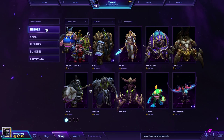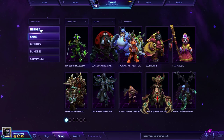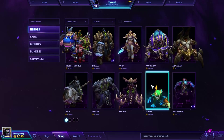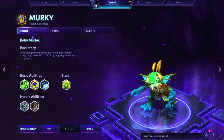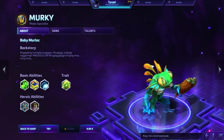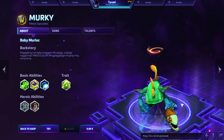If you go into the shop section and choose the hero tab — not the skin or anything other than heroes — just go to the heroes tab and pick any hero. I'm going to pick Moloch because we started from that, and of course Moloch is the cutest one.